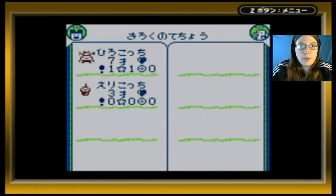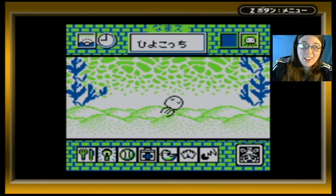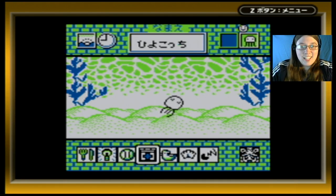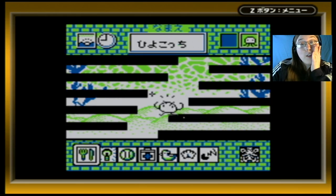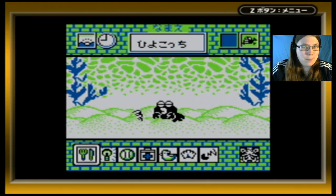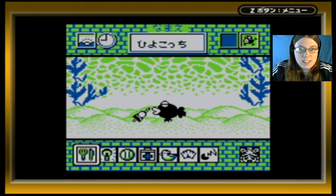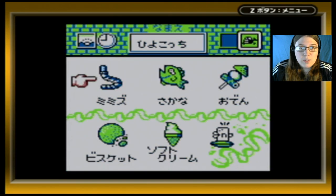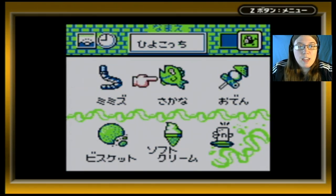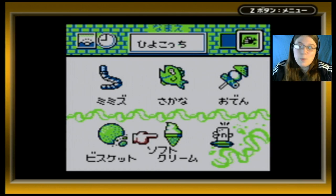Let's make a memorial for him, then go ahead and take a look at the umi tank. Hiyokochi is still asleep — he does not look happy either. Oh, he's evolving! It looks like a tadpole mermaid type thing. Let's give him some food — I think it said it was oden. We also have mimizu, sakana which is just fish, and then biscuit and soft cream — soft ice cream. Those are the food options for the ocean character.